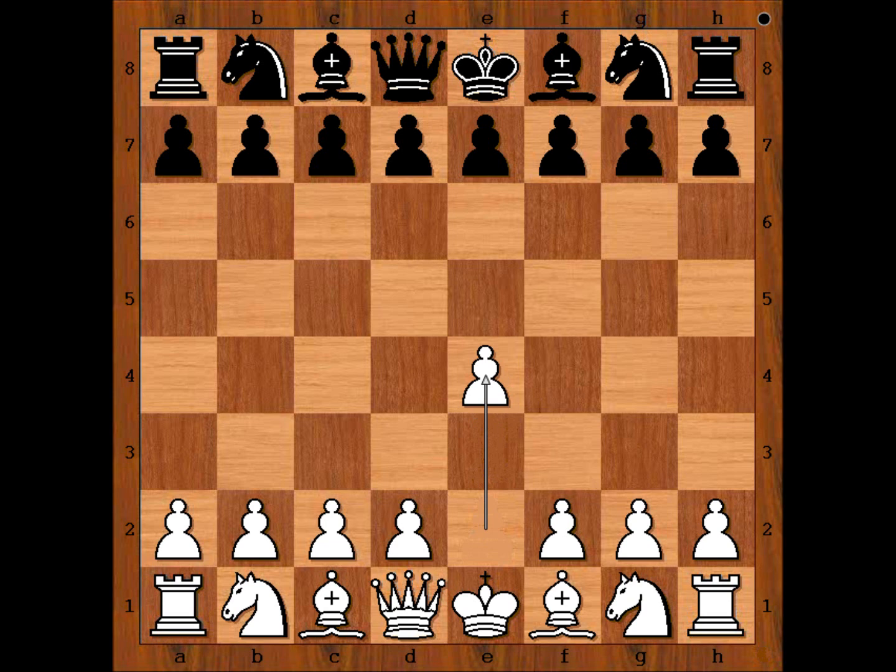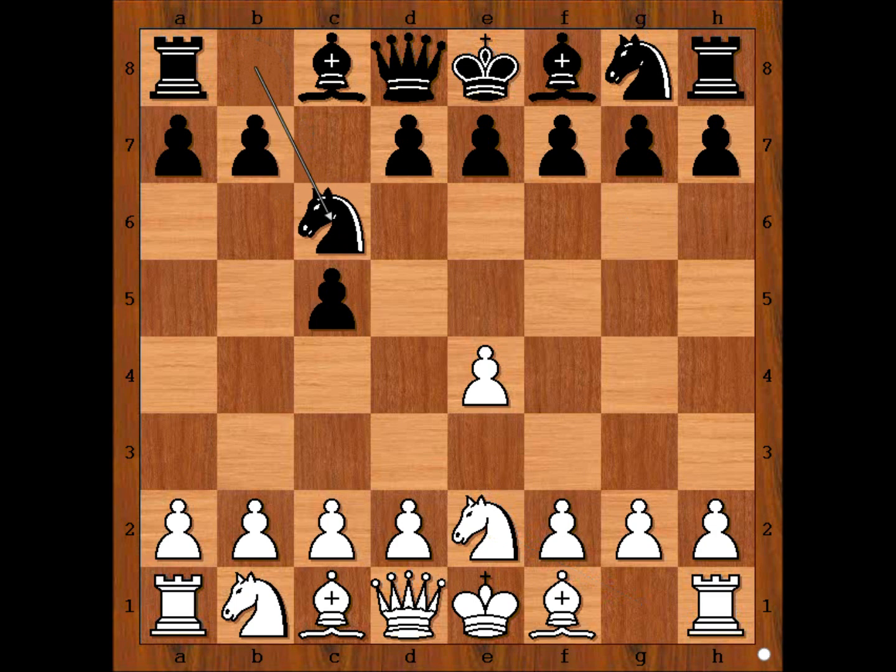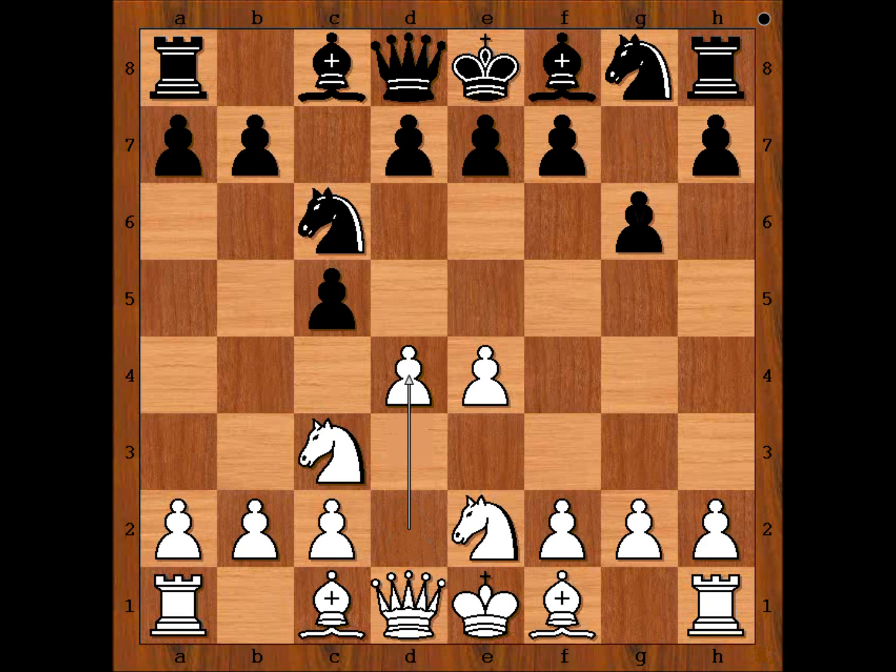Bastrykov had white pieces and he started with e4. Shemkovic played c5, Sicilian defense. Knight to e2 — knight to f3 is more popular. Knight to c6, knight from b to c3, g6. Black goes for the Dragon variation of the Sicilian defense.